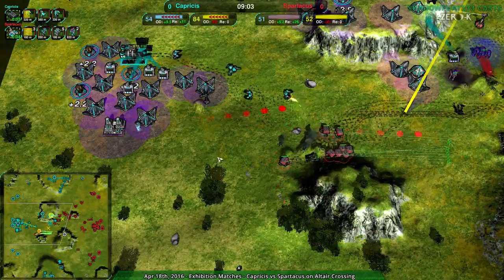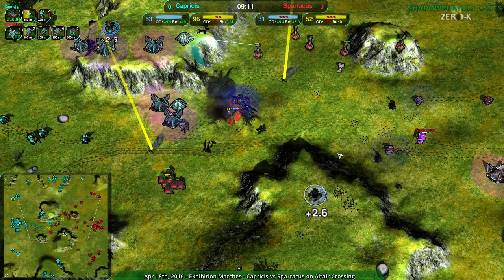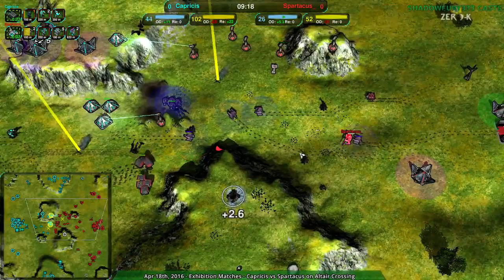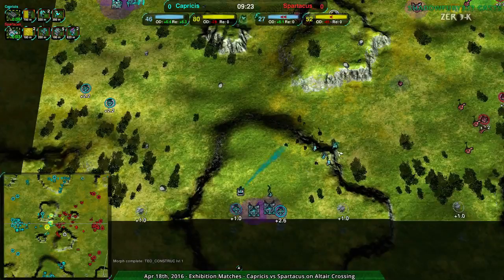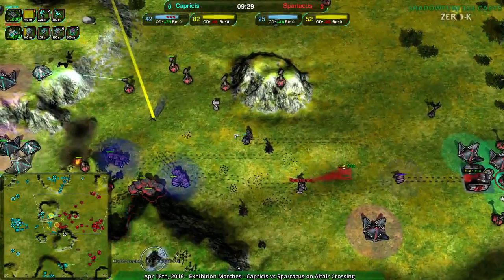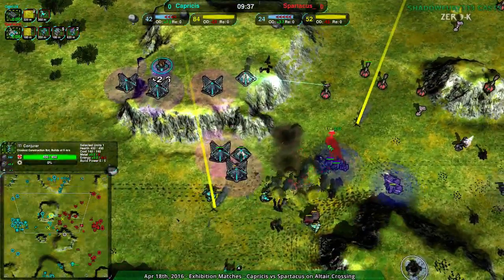So Capricious is gonna have no problem just pushing this back. Spartacus needs a lot more caretakers, a lot more stuff - they have their commander just upgrading, which sort of helps, but still not great. Capricious is pushing back once again. The center is being contested, but I don't think it's gonna be contested for long. I think Capricious has it - Capricious has the south, gradually pushing through with the commander. Really, that commander could take the entire south side all by themselves.